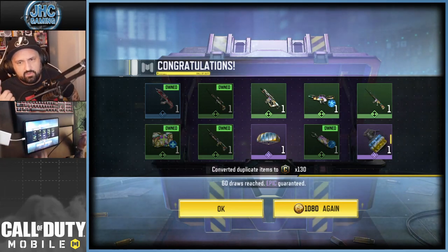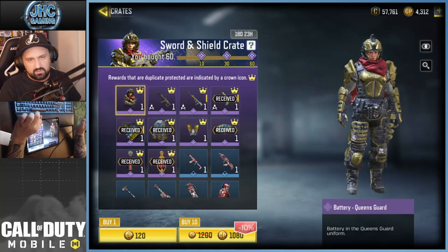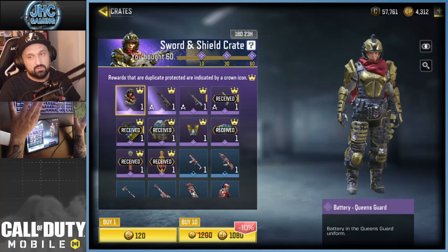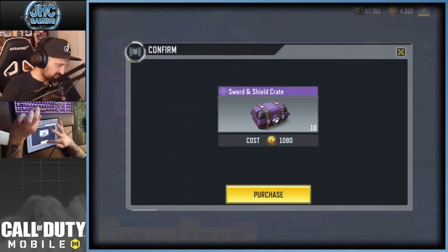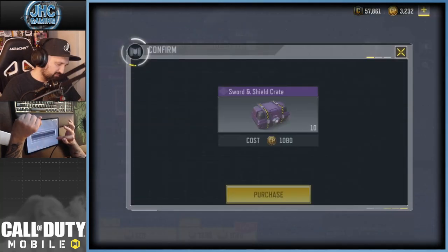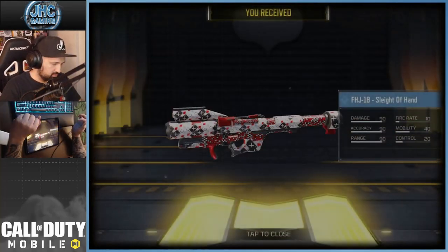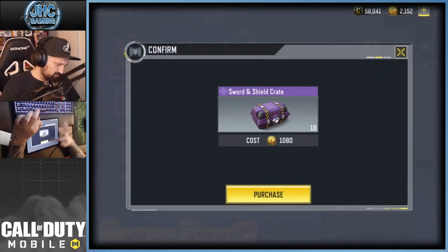We got the parachute and the grenade — that is not cool. There are still four epics remaining with duplicate protection, no guaranteed though. I think I can open about 30 more but not 40. Let's see if we can get the soldier. This is horrible — we got two greens and everything else is duplicate. 10 more — no epics, no epics... oh my god. Last 10.